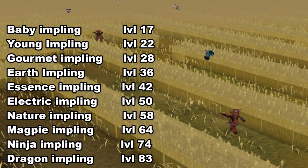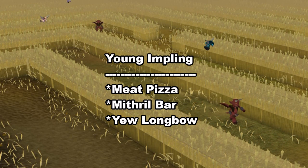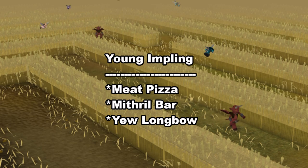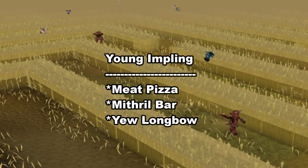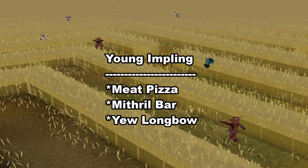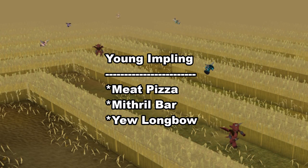Here is the list showing the appropriate level you'll need to catch a certain kind of impling. Since the baby impling doesn't really have any unique rewards, we're starting with the young impling. These are the three unique items you can get from looting a young impling. The meat pizza is worth mentioning — it's a pretty good food source for lower levels that don't have the fishing level to get good food. The chances of getting the meat pizza are uncommon, so it's actually a decent way to stock up on food. The Yulongbo can be very helpful, especially for Ironman or Ultimate Ironman accounts that don't have the level to get a Yuu bow or magic bow for the Temple of Ikov quest, but the chances of getting the Yulongbo are very rare.